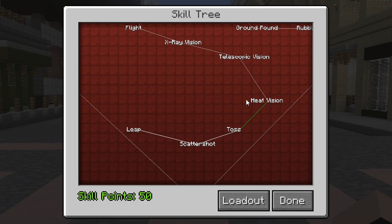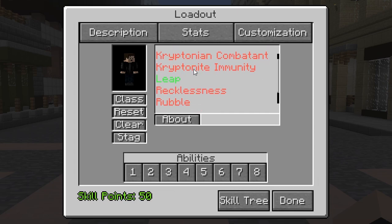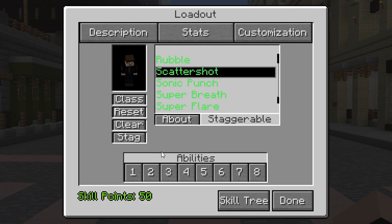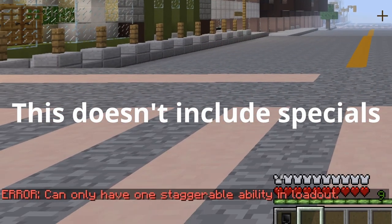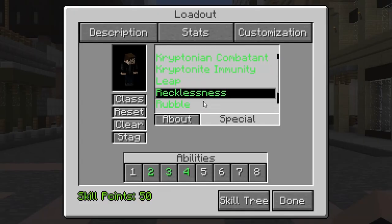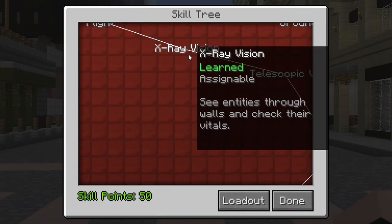Once acquiring a new power, you can set it by going to your loadout. Here you can see all the legacy's abilities. The abilities you have unlocked will appear green while the ones you've still yet to acquire will be red. To assign an ability to a key, simply click on the power then press which ability you want to set it to. Specials will always have to be placed in the dedicated 8th slot. If you don't like your loadout, simply press the clear key and it will reset it. You can only have one staggerable move in your loadout. If you'd like to change your staggerable, click the ability you want to swap and press the stag key. This will reset strictly the staggerable move. To check which type of move a power is, press the ability and it will tell you next to the about button. This is also shown in the skill tree when hovering over an ability.